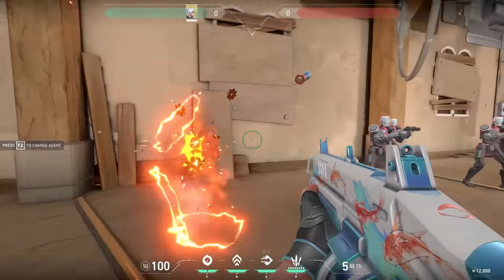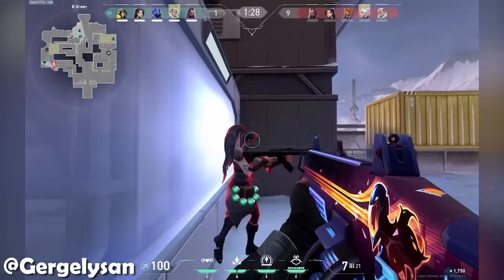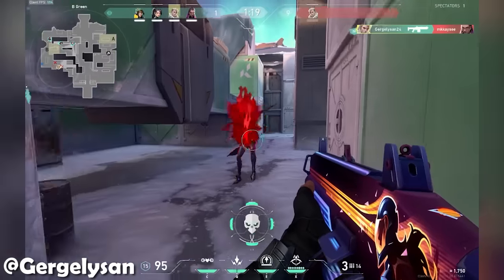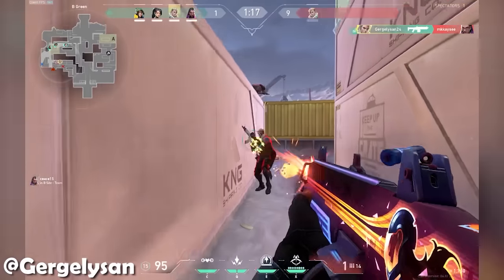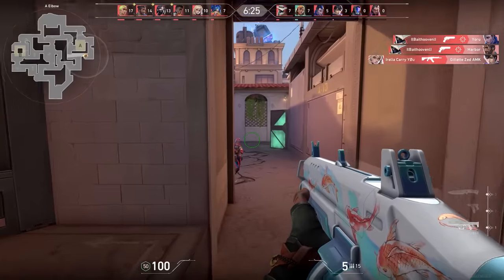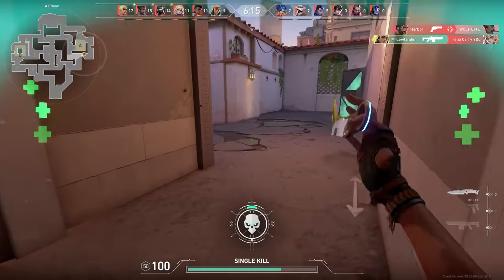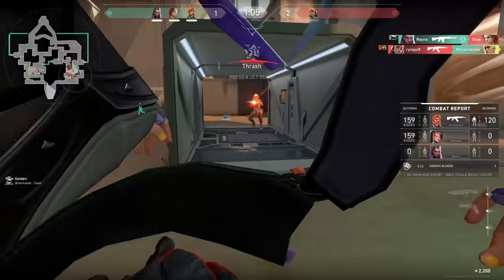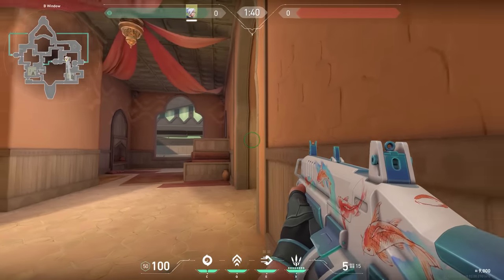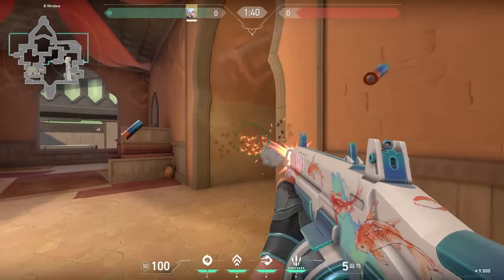Next weapon, the Judge. The tip I'm going to give about the Judge is not really about how to use the gun, because I think most of us already know — you know, try to get on short range and spam your left click. But the tip is about when to use this gun. I would recommend using the Judge in those games when you don't perform very well. Getting kills with this weapon is not that hard, and when you don't perform well and aren't able to hit those headshots, a good alternative is to just go for the Judge and camp somewhere around a corner — like in Bind Hookah, for example.